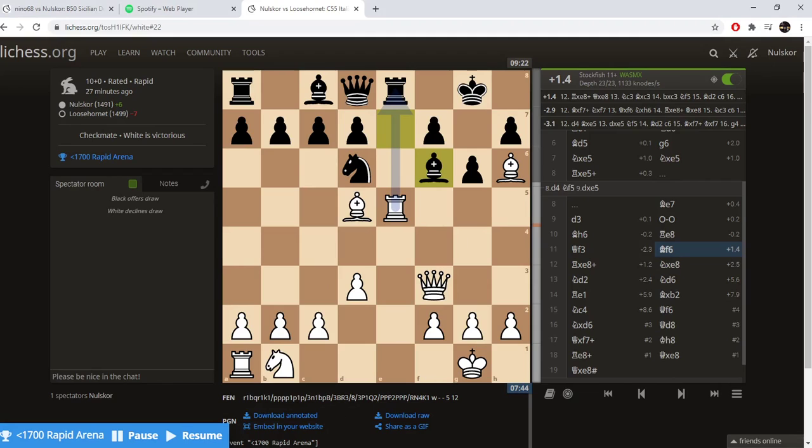This is a small clip from a Rapid game in an under 1700 arena on Lichess, which is an online tournament they have all the time. I was proud of this game because I found 8 perfect engine moves in a row that finished the game for me pretty nicely.